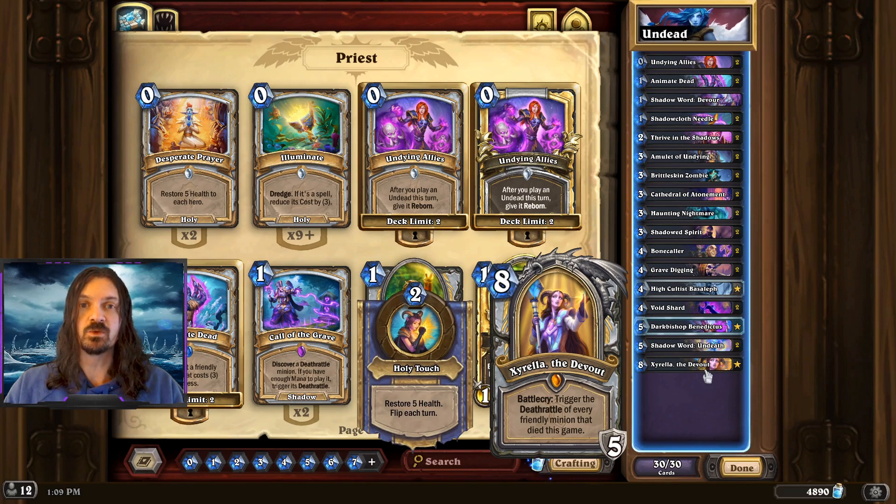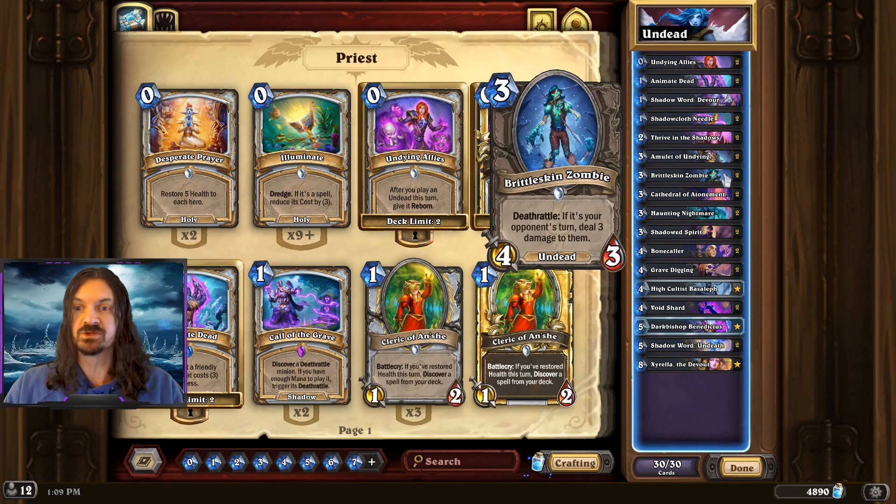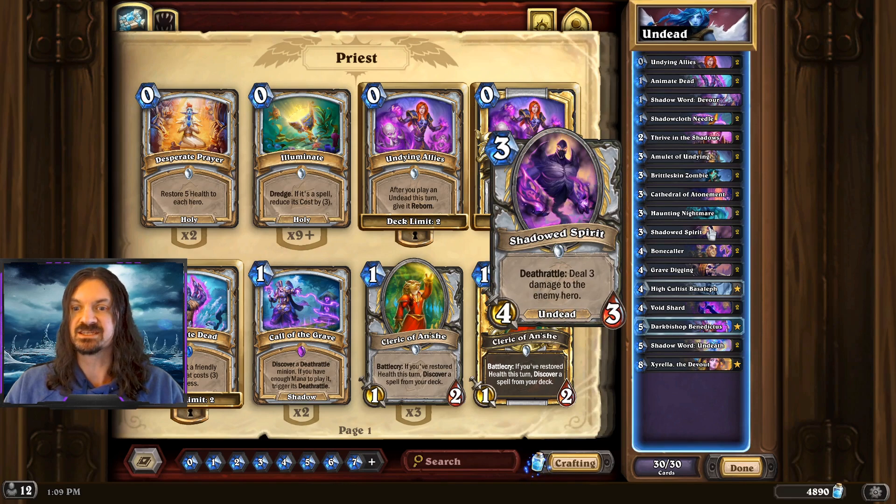You can see here at the top end of the deck, we are running Zarela to be able to repeat all of those Deathrattles, just helping us be able to close out the game. In the mulligan, we're going to want to keep our 3-drops: Brittleskin Zombie, Cathedral of Atonement, Haunting Nightmare, and Shadowed Spirit.